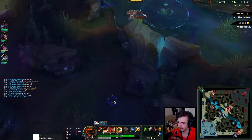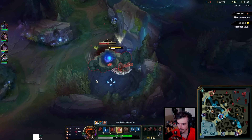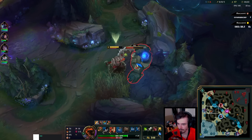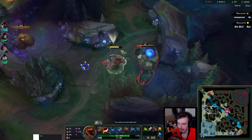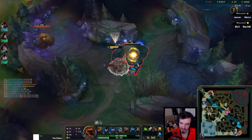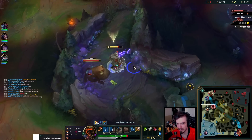Thanks for the follow, welcome to the stream. So single target is going to be empowered W. If you're not sure what empowered abilities do — essentially they're just like your standard abilities but a bit stronger. Q does more damage.